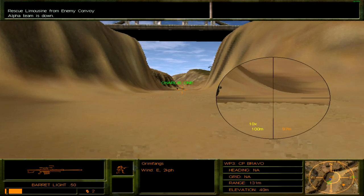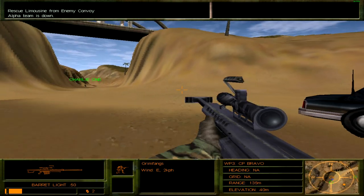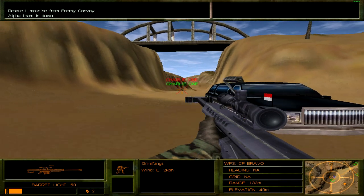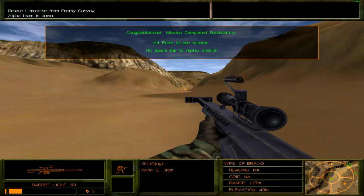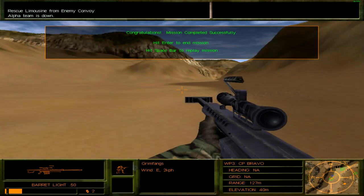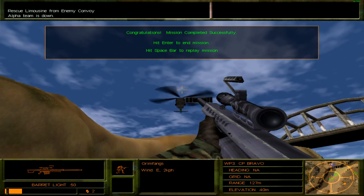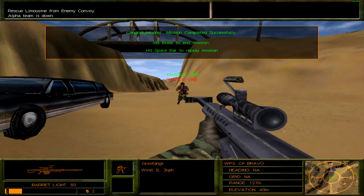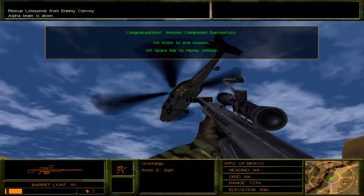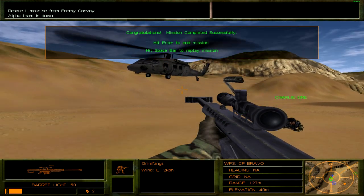Charlie One: 'Black Widow, this is Charlie One — where are you guys?' Black Widow: 'We are 30 seconds out from LZ.' King Six: 'They've crossed the bridge, move to extract.' Black Widow: 'We're in the LZ — mission accomplished, extracting now.' It's sort of strange how Charlie One beat the Black Widow on foot, even though the Black Widow is a helicopter.